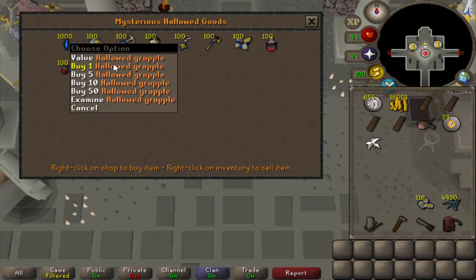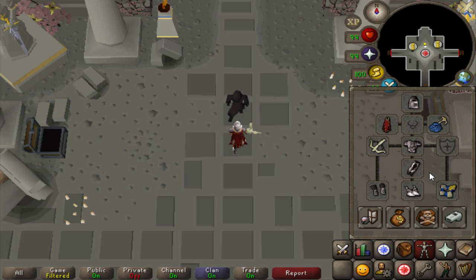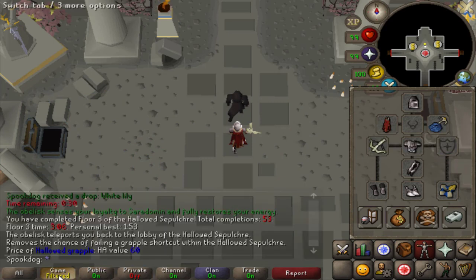So I have the grapple now. If you don't remember from last video, here's the order of items I'm getting. The grapple makes it so that you never fail the grapple shortcut, and also counts as a Saradomin item. This should make Sepulchre a bit easier.